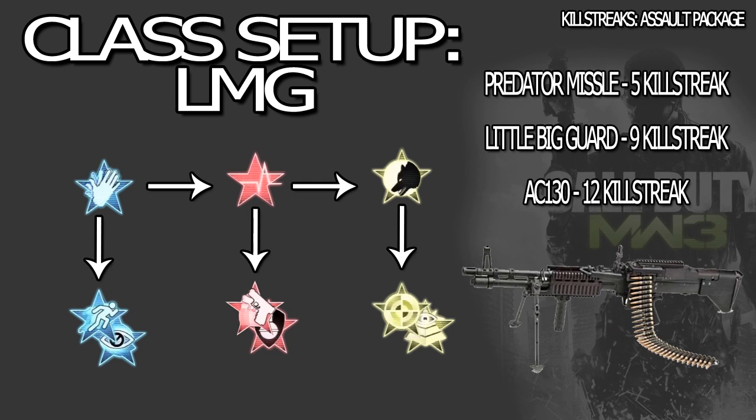My third class is the LMG setup. I chose Sleight of Hand for the reload, Hardline, and Stalker. Why Stalker? When you aim down sights with something like the M60 or RPD, movement is incredibly slow left and right. Stalker makes it easier to avoid easy deaths since you can strafe a lot faster. Variations: Extreme Conditioning or Blind Eye, Quickdraw or Blast Shield, Steady Aim or Sit Rep. Quickdraw to aim faster down sights, Blast Shield to avoid explosives, Extreme Conditioning to get to places faster with the LMG. Killstreaks: Predator Missile, Little Bird Guard at 9-killstreak, and AC-130.